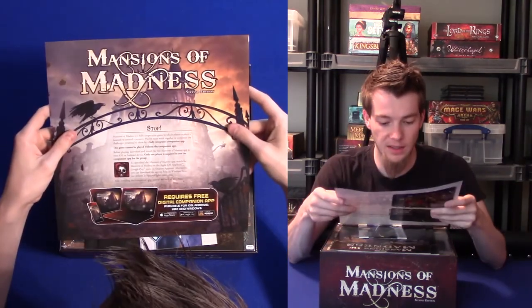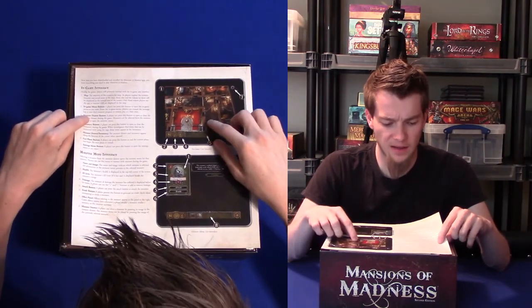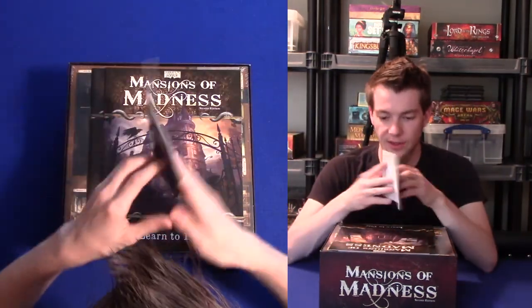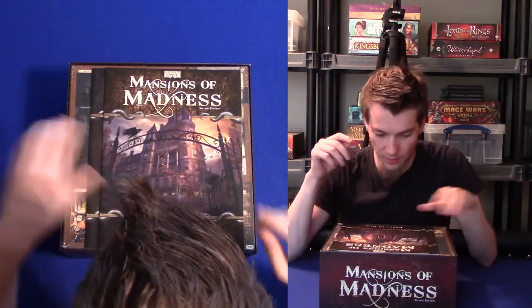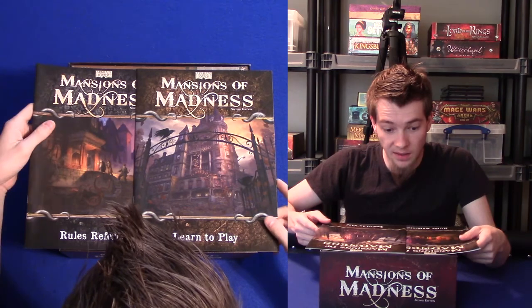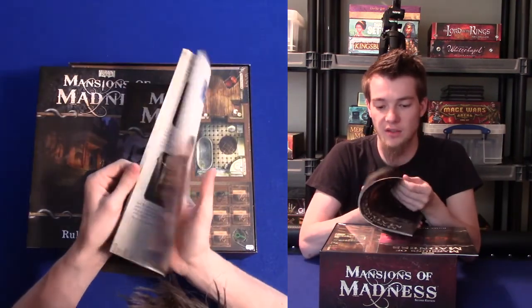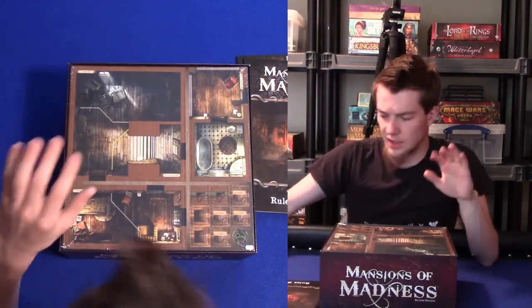Basically the first thing you're going to see is an introduction saying you can't play this game without the app. It goes through the in-game interface and the monster menu interface, which is actually quite useful — I will most likely never read that. And of course, as with any Fantasy Flight game, you get their catalog. Fantasy Flight has continued to do their split rulebook with a learn-to-play and a rules reference, which I absolutely think is great — you only read an almost 20-page rulebook with lots of pictures and examples, and if you have any more questions, you look it up in the rules reference. Brilliant.